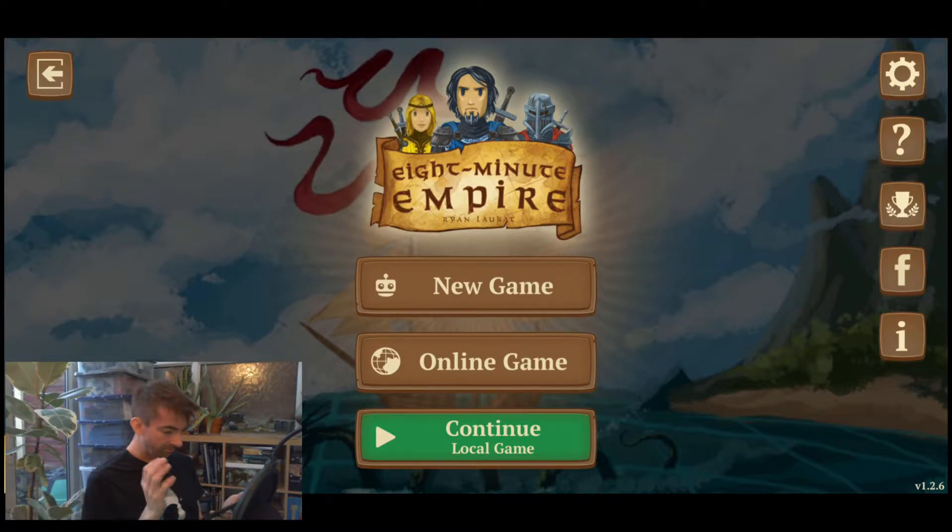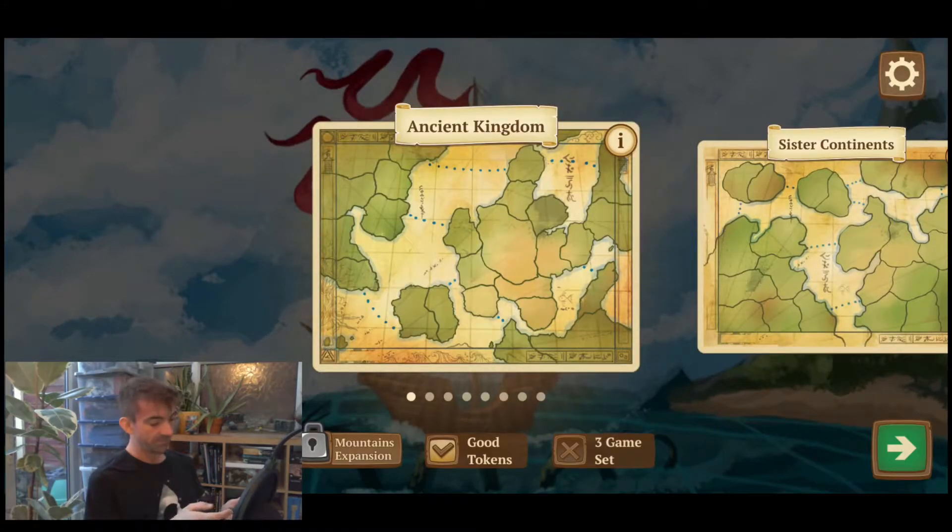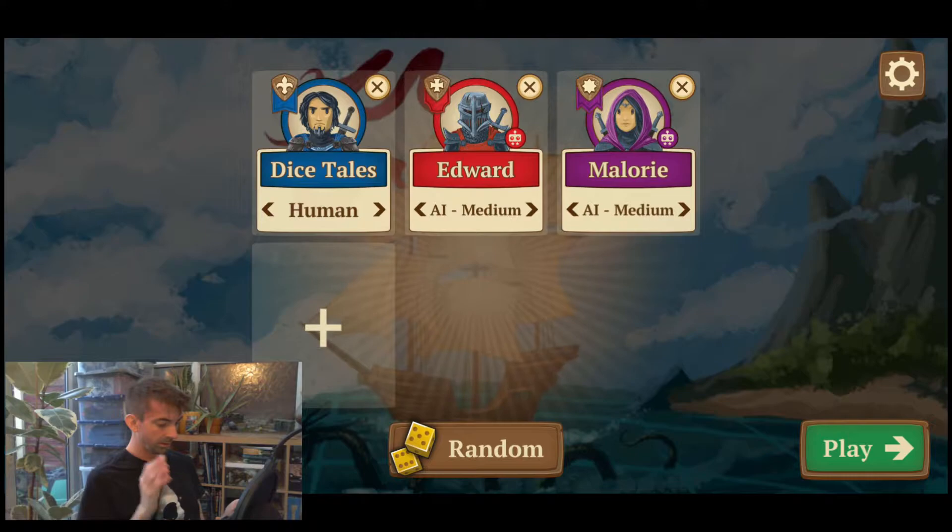So, 8 Minute Empire by Ryan Laukat. Red Raven Games originally — it's a board game — and Akram Digital is the game's developer. You can play versus the AI and you can play online. I'm going to show you the very basic versus AI. I'm going to play versus two medium AIs. So, Iron Dice Tales there in blue — let's just see the other faces that we can choose.